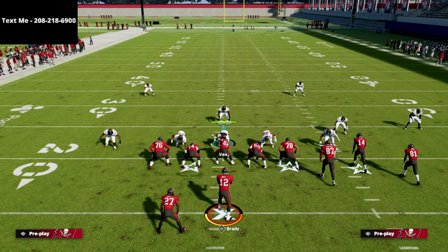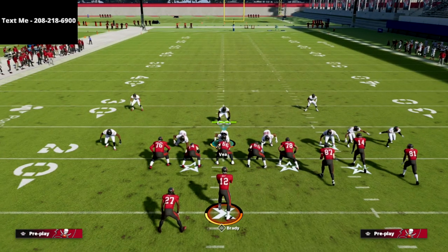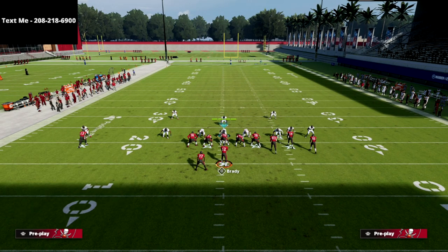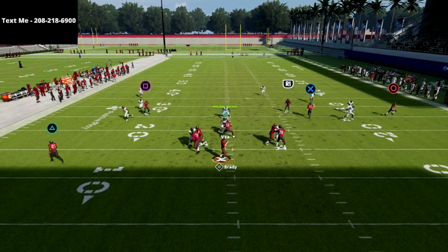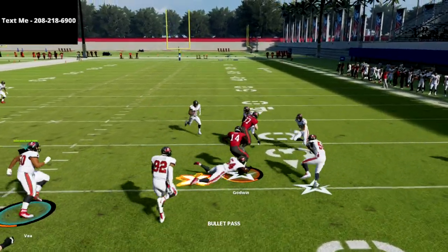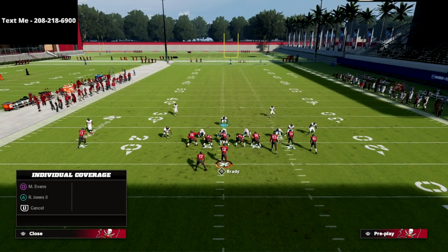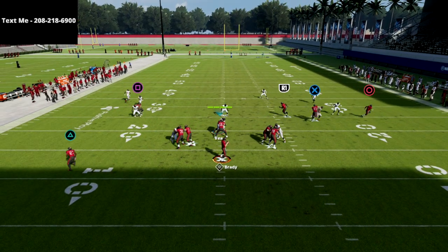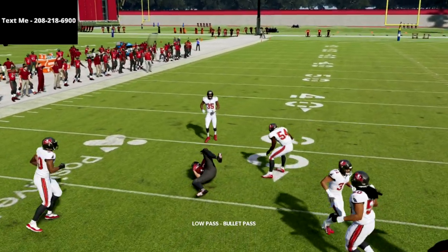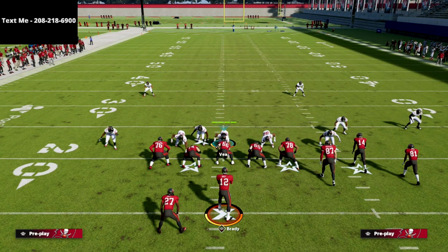The first setup I want to show you is no adjustments whatsoever, and this is really good especially if your opponent likes to run cover three Mabel coverage. With cover three Mabel there's no one in the middle of the field other than the user. So basically just snap the ball — one of the curls on the right will be open, and one of the curls on the left will be open. You'll have curls on both sides wide open. Low ball that route, easy five yards and a cloud of dust. Really simple, really effective against cover three Mabel.